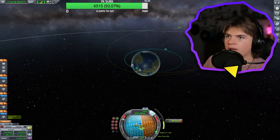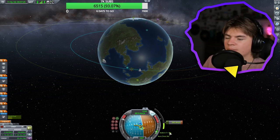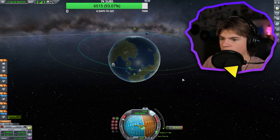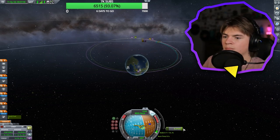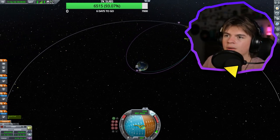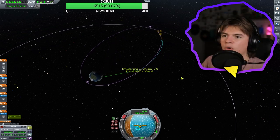You can see our orbit's going to grow, and the Mun is going to be around here when we encounter it, so we need to continue this burn until we get there. Five, four, three — okay, I'm going to watch this. Boom, maneuver done. Now let's warp till our encounter, and then we can deal with getting into orbit of the Mun.